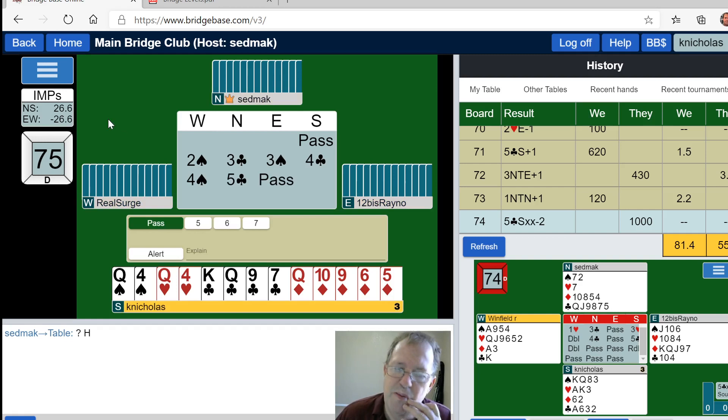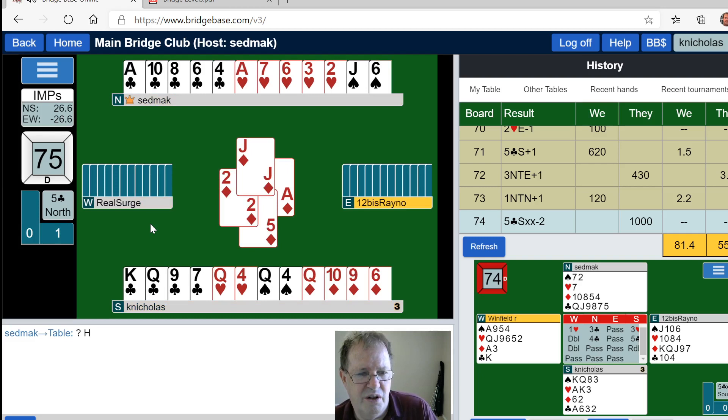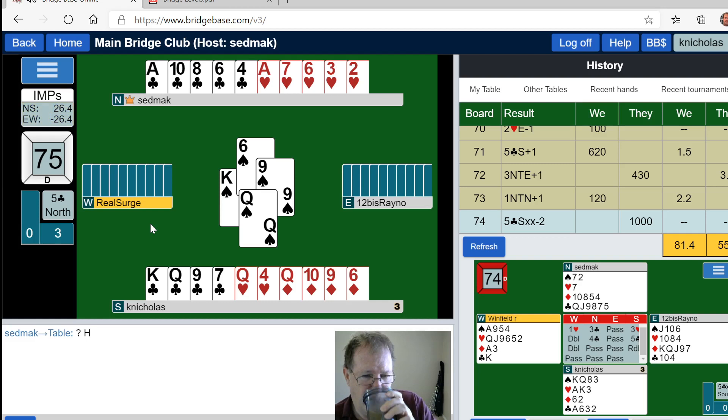Maybe partner actually has an outstandingly good hand this time. No — partner does not have an outstandingly good hand, not surprising. We're just playing somebody that's playing seat of the pants here. He has seen the inverted minor convention and regurgitated it, but didn't think that there's also not an inverted minor convention. Now he's just throwing bids out there.